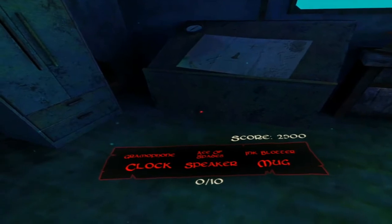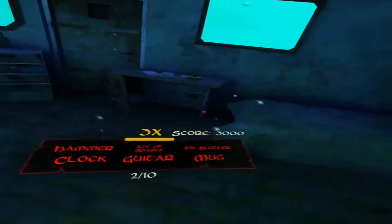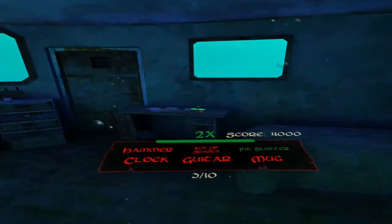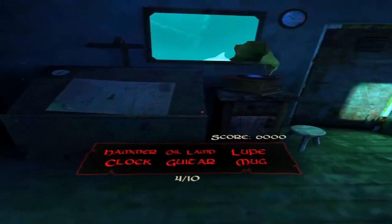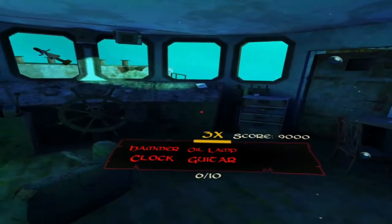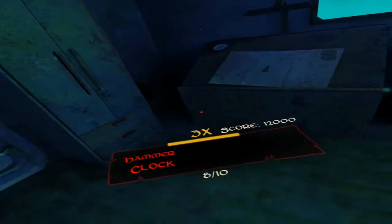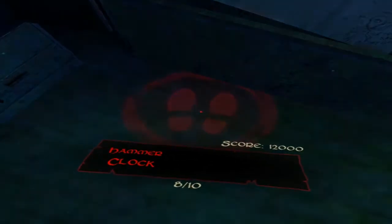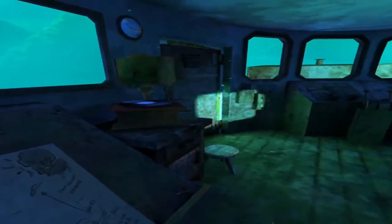Gramophone, ace of spades, ink blotter, a clock, a speaker and a mug. Where's the hammer? Ace of spades, ink blotter. Oh - the loop! I know what the loop is now - that's the loop! That's the mug, oil lamp, guitar, clock and a hammer. Guitar there, oil lamp there, a hammer and a clock. There's the hammer and there's the clock - nice!